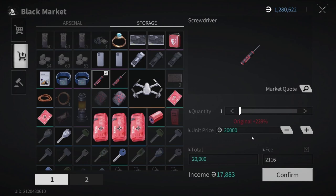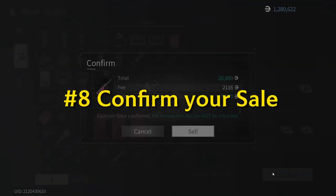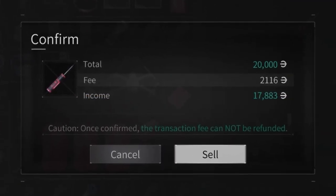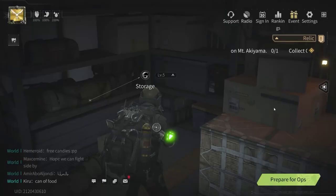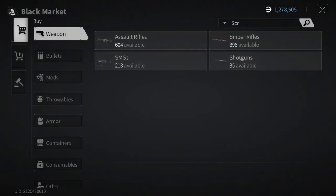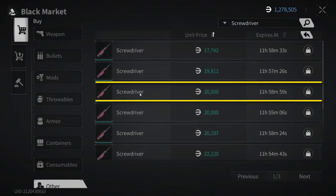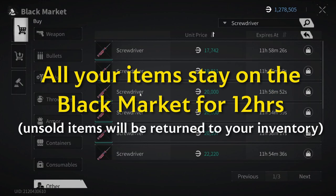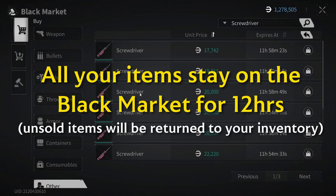So once you've decided on your selling price, click on confirm and another confirmation message should appear giving you another breakdown of the possible profit once your item is sold. Click on sell, and from here your item will no longer be in your storage but will be immediately posted in the black market section. We wait until a buyer commits to a transaction and the payment will go directly to your inbox. All items you post in the black market will be displayed for 12 hours.